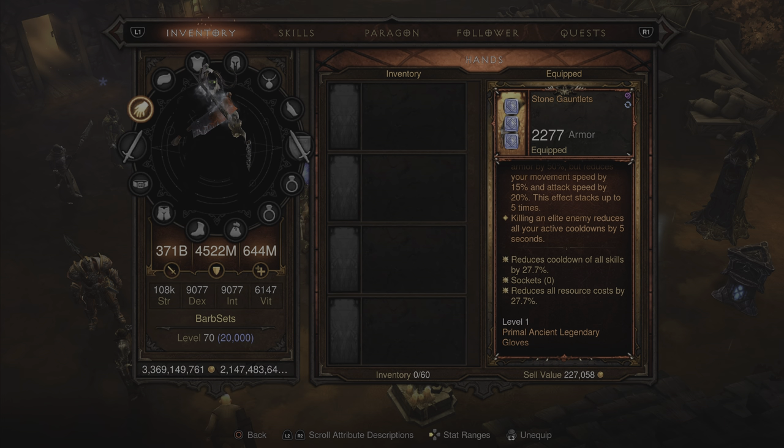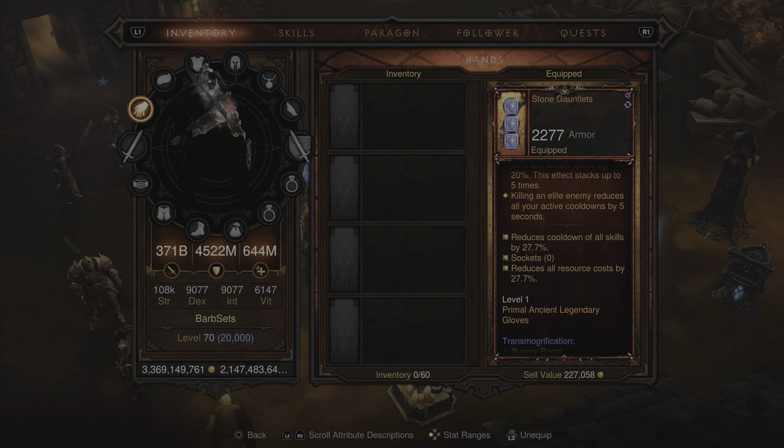There's also another Soul Shard affix which reads: killing an elite enemy reduces all your active cooldowns by 5 seconds. You're also getting 27.7% reduced cooldown of all skills and the resource cost reduction. Everything except level 1 Primal Ancient, by the way.